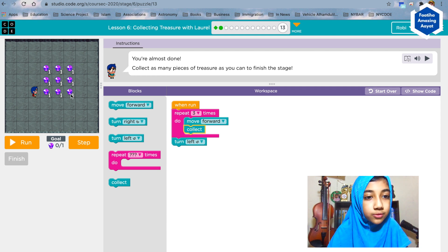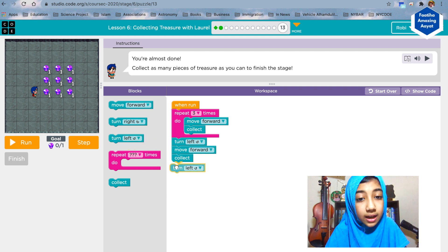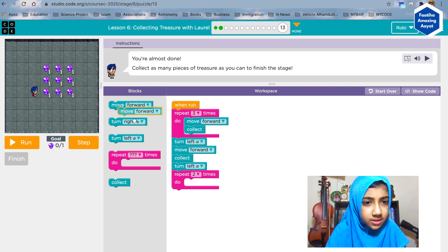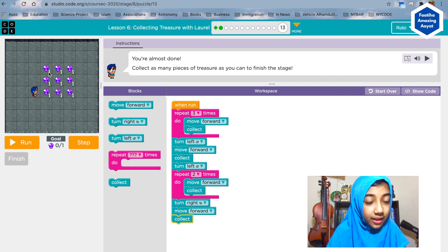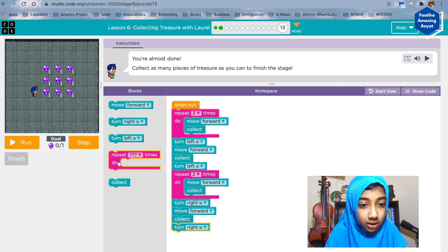Move forward three times, then turn left, move forward three times, and then collect. So: move forward, collect, move forward, collect, move forward, collect, then turn left. After collecting you want to turn left again, then use the repeat block — two times move forward and collect. Then you want to turn right and move forward and collect that gem right here.